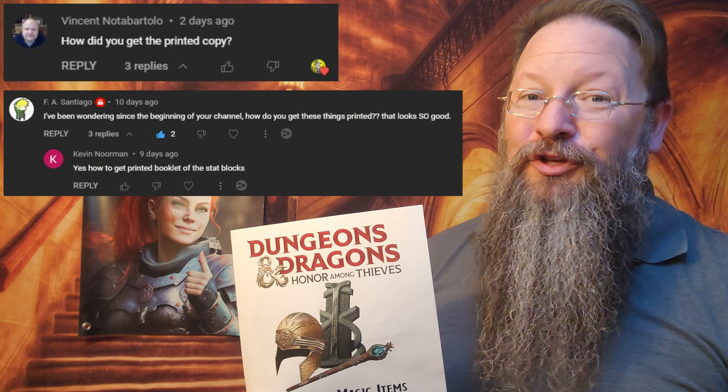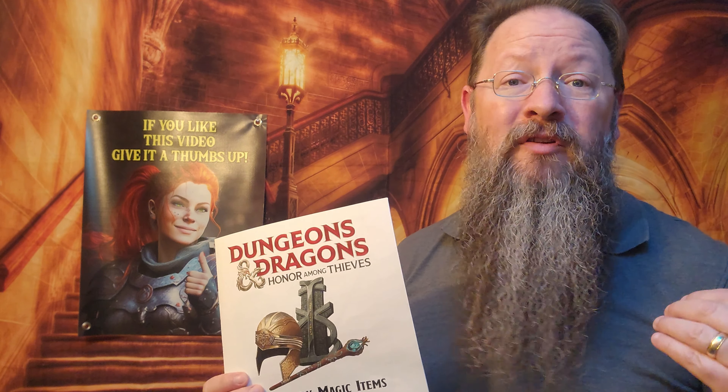Now to answer your questions: how did you get the printed copy? How do you get these things printed? How to get printed booklets of stat blocks? I made a step-by-step guide in this video. Just be aware that what I print out are only for my use at my gaming table and for commentary in my videos. I will not print copies for you — that would be illegal.